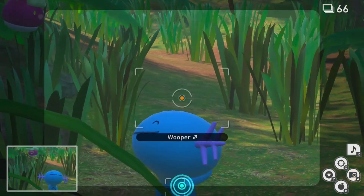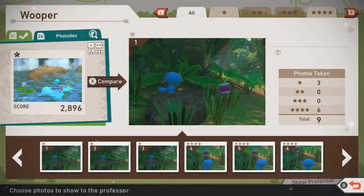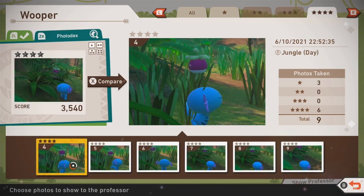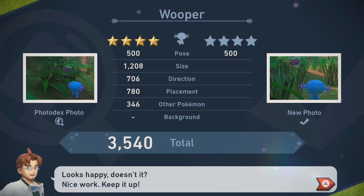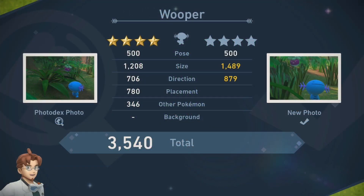Both of the Pokémon must be fully visible to get those four stars. Having these two Pokémon nice and close when taking the photo will give you 4,000 or more points and earn you those diamond stars.